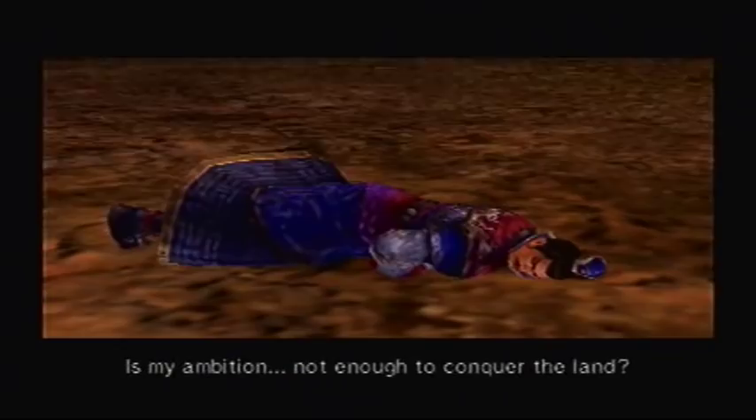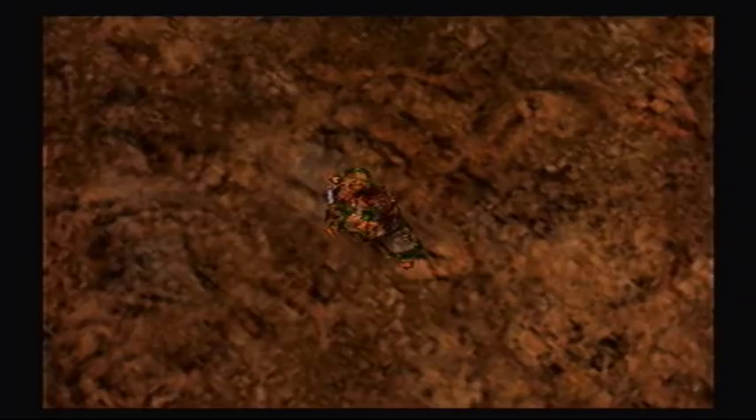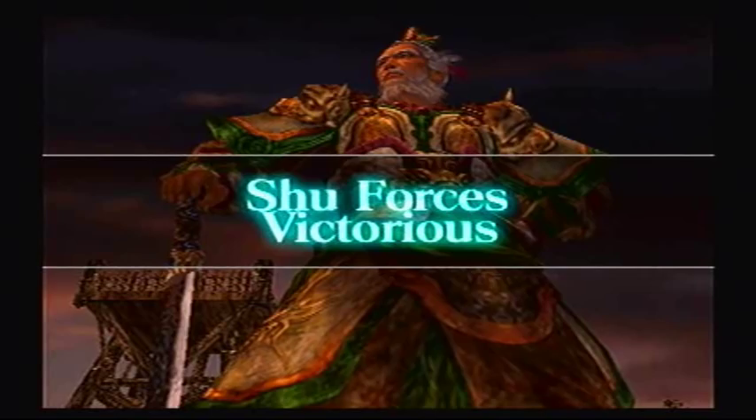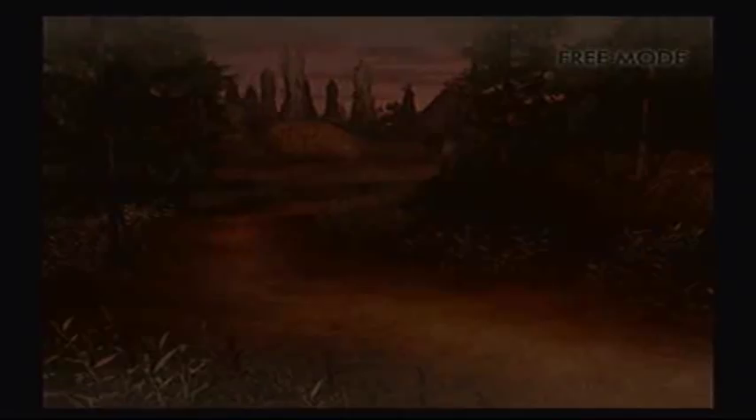That's another officer defeated by Huang Zhong. And there we go — there's another fourth weapon in the books. We're actually doing really well for ourselves. In fact, we're very close to the end. I don't think we're in the bottom five, but we'll be getting there.